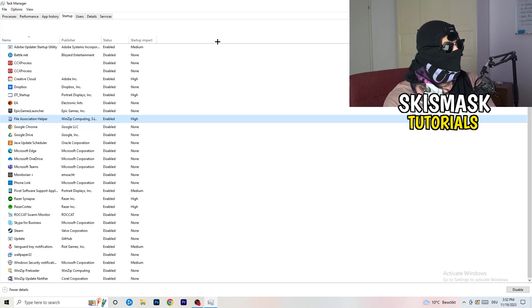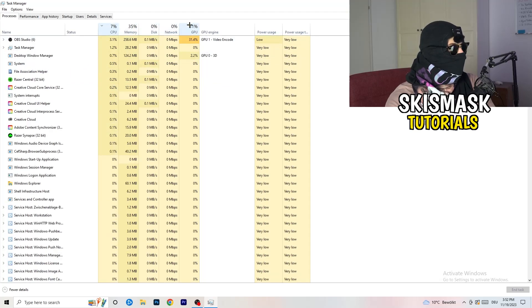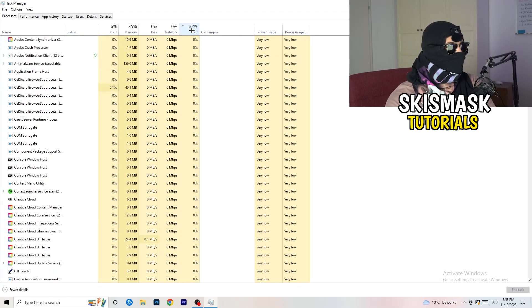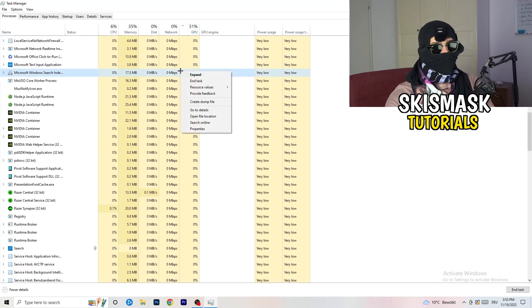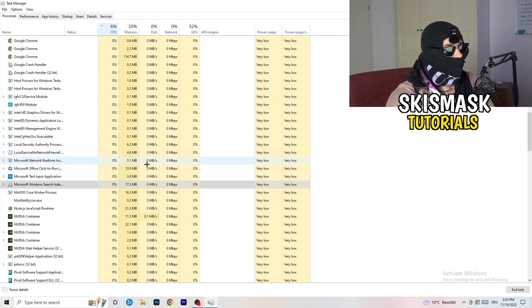Click on the Processes tab. You'll see Applications and Background Processes, and columns for CPU and GPU. Click on GPU first to see which program is using the most GPU. Right-click any program not related to Windows that's using too much GPU and click 'End Task'. Then click on CPU and do the same — find programs using too much CPU, right-click, and end the task. Once finished, close Task Manager.